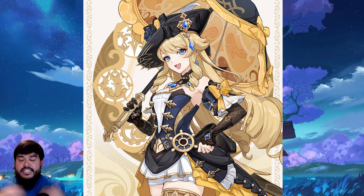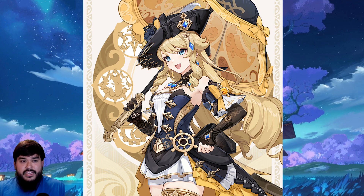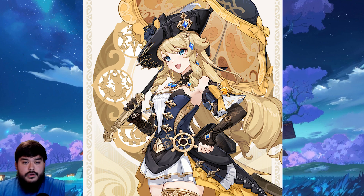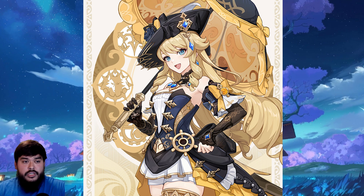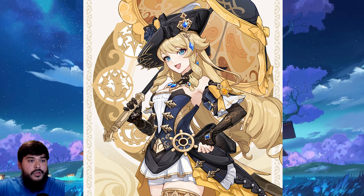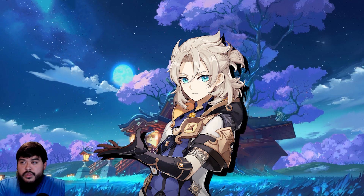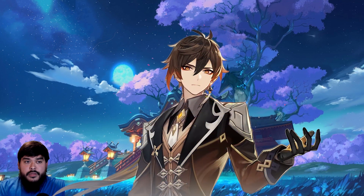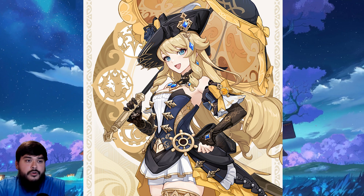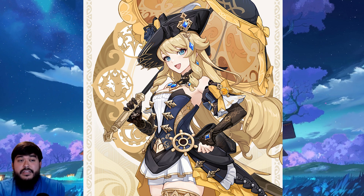So that is the first look at Navia's entire kit. My overall impression is that she's going to be a pretty damn good Geo character — not only allowing her as a Geo unit to be useful in terms of utilizing the Crystallized reaction, but also using that as an advantage to increase her personal damage. You would still want to use her with another Geo character like Albedo, or Zhongli if you utilize his pillars. But I think you'd still be able to utilize the Crystallized reaction from her elemental burst. I'm just happy they made a Geo character that actually utilizes Crystallized.